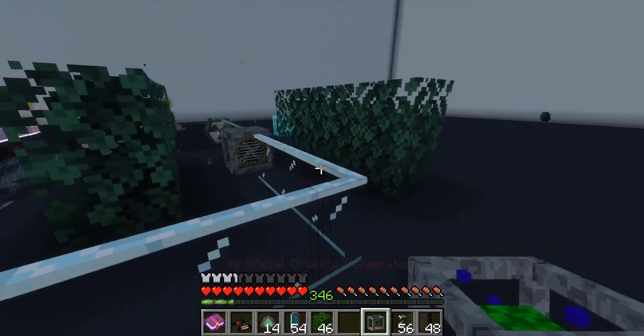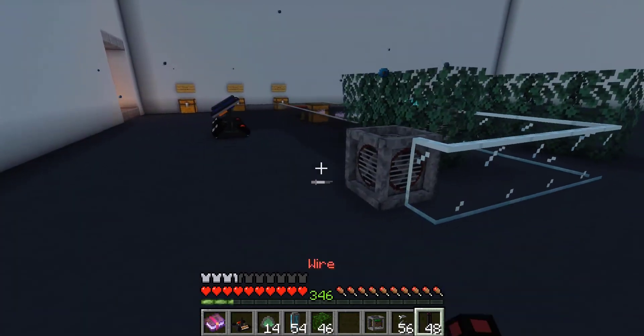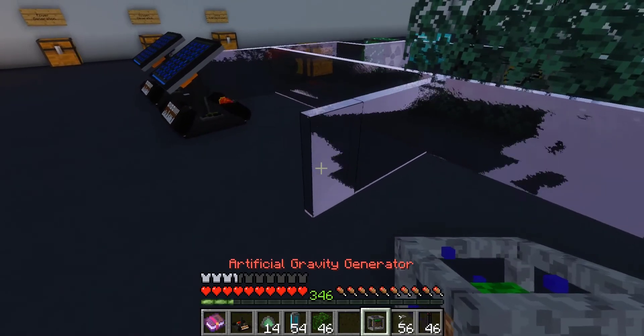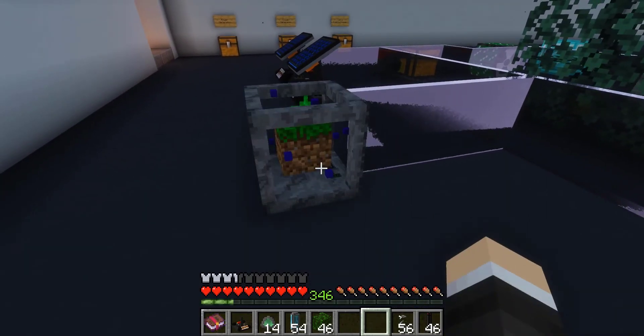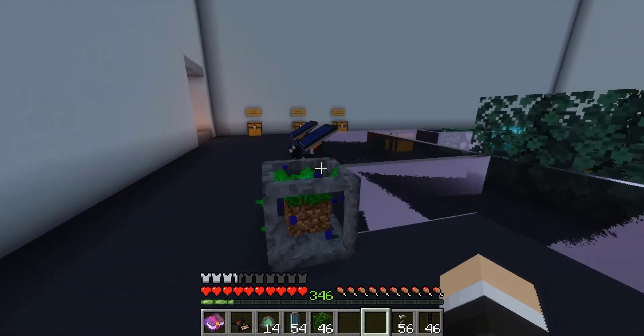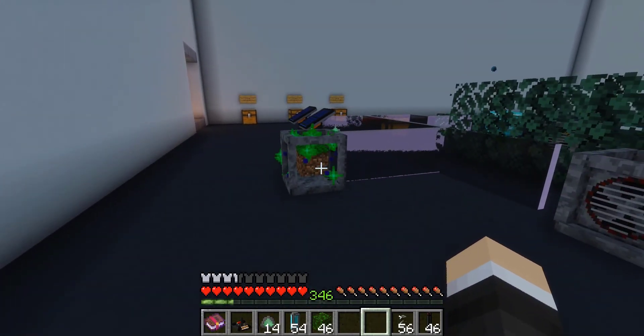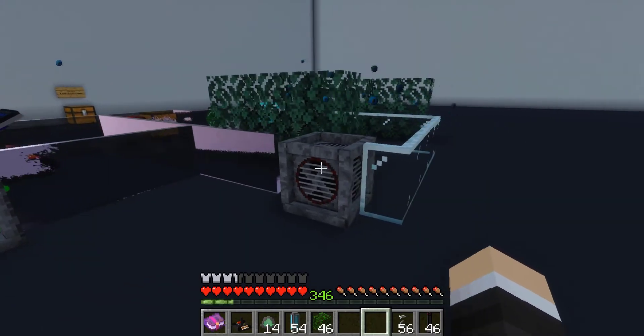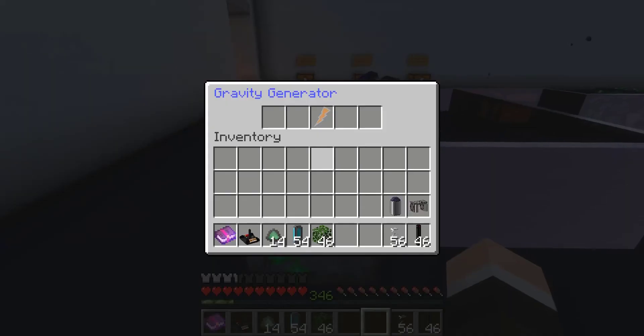Next up, we got the artificial gravity generator. This one only requires power — no oxygen required. Placing it will actually simulate normal gravity in your space world within an 8 block radius, similar to the bubble distributor. Looking in here, you can see the energy is going up at a nice rate.